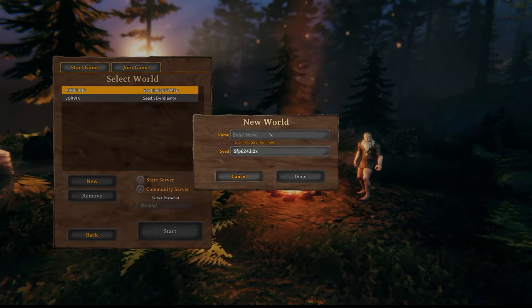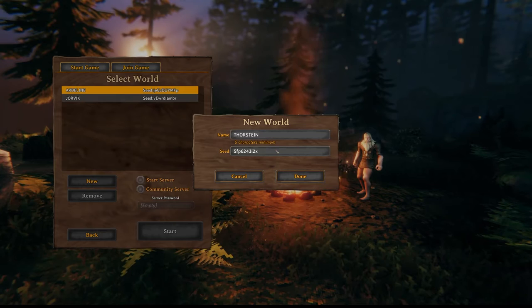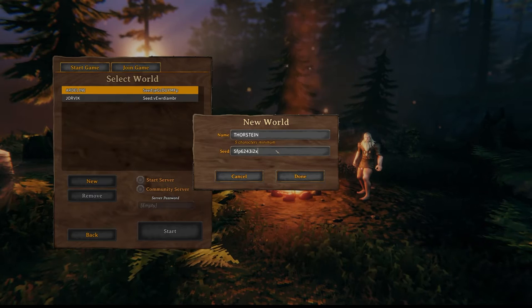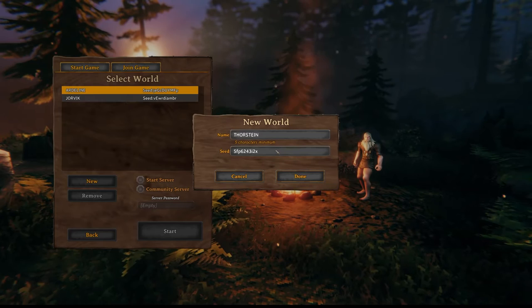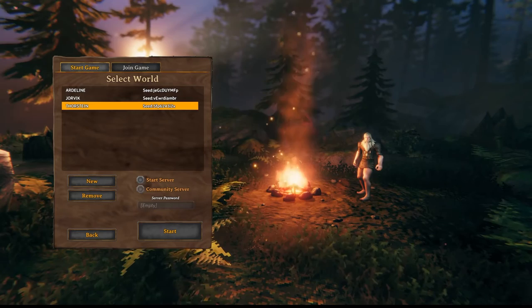We'll name it Thorstein. For the seed, I kind of want to do a random seed - it's similar to Minecraft where you can have different seeds for world generation. Your bosses will be in different locations and things like that depending on what you pick. We're just going to go with this random seed and hit done.